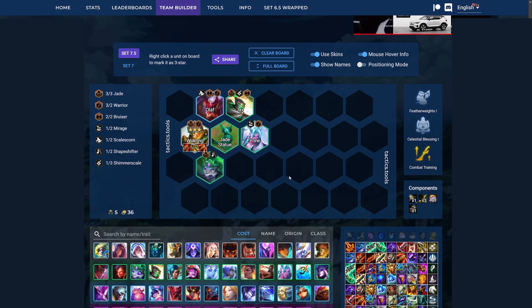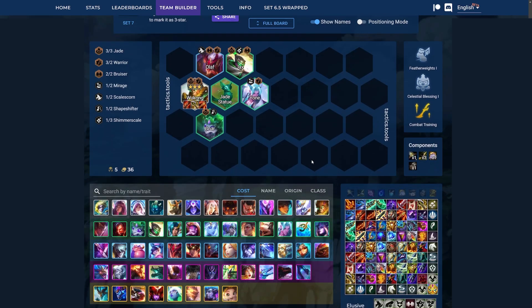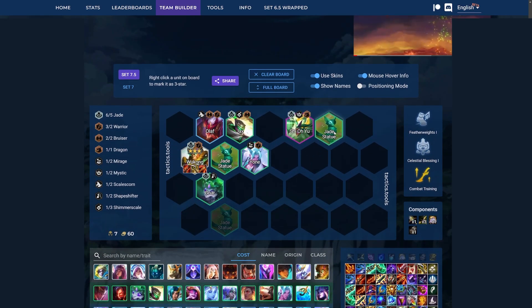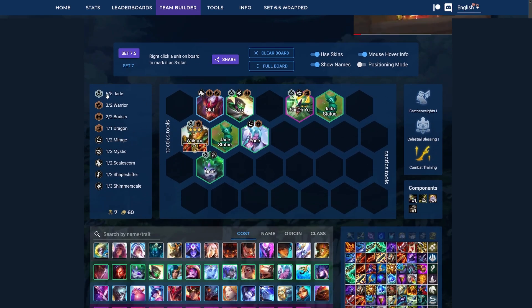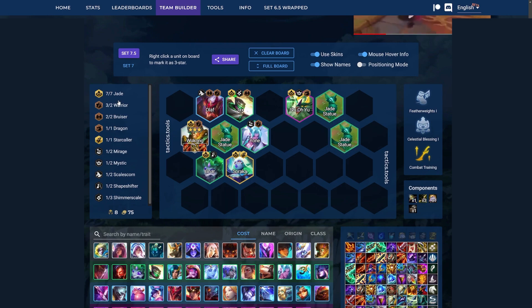Once you hit Wukong 3-star, you want to get to level 8. Your level 8 board will depend a little on what you have in terms of augments, but you definitely always add in Shi Oh Yu, and then you're at 6 out of 5 Jades — you just need one more for 7 Jades. So you could just add in, for example, Soraka, and then go for 7 Jades.